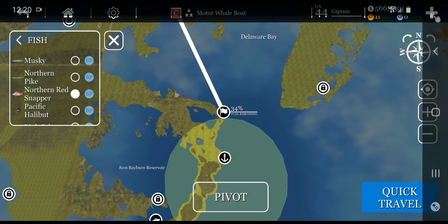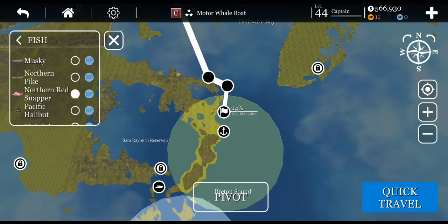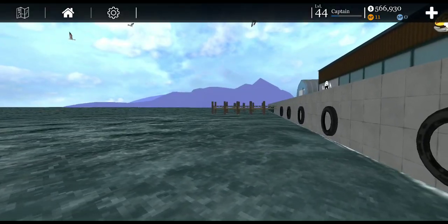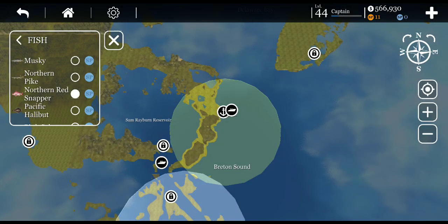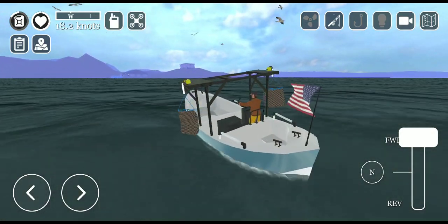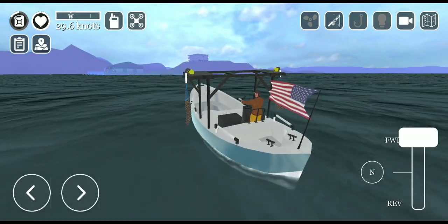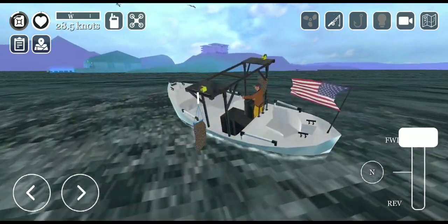We're going to fast travel down to here. Looks like I already got a boat in here. The reason why I picked this boat as one of my favorites is if you look up in the top corner — let me grab my pen — you can see we're doing almost 30 knots.